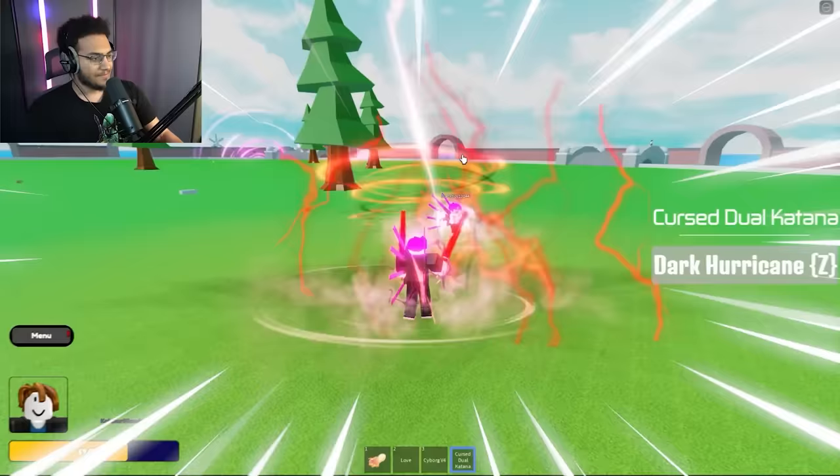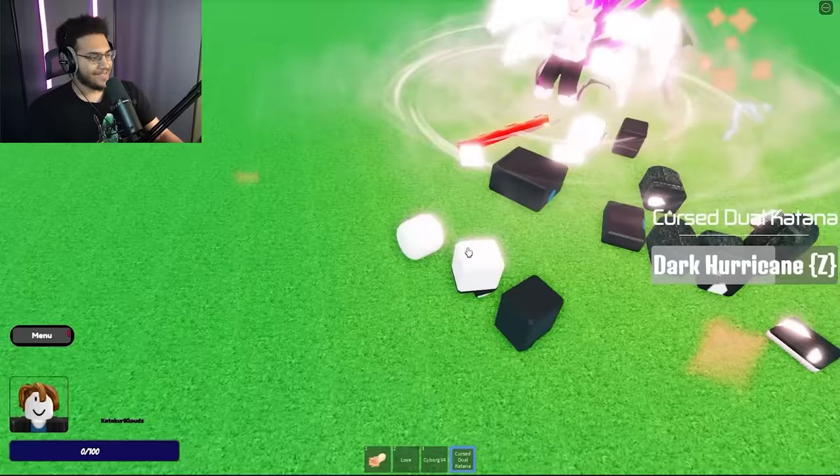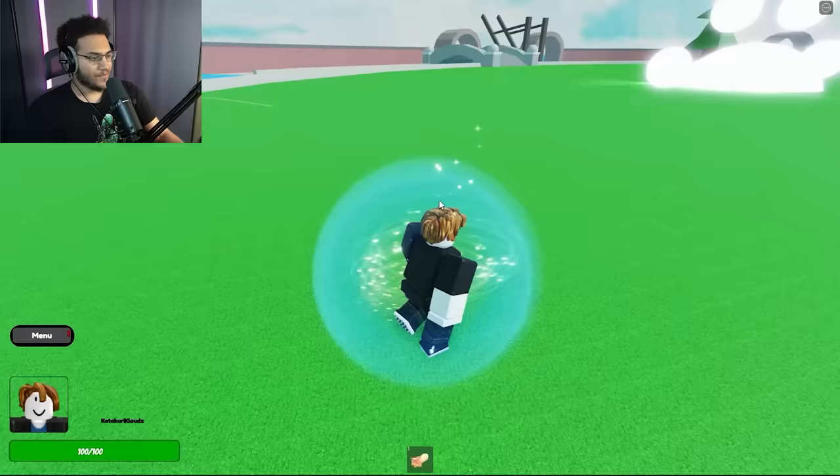Dough buzz cut — half my moves just don't work, similar to the other game. That's crazy. Let me pack them up with the swords — damn he killed me. I want to get a different fruit other than Dough since half my moves don't even work.